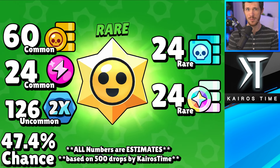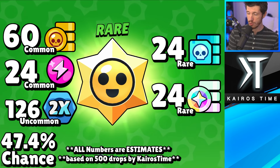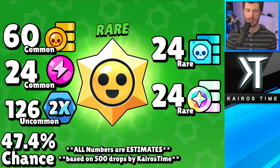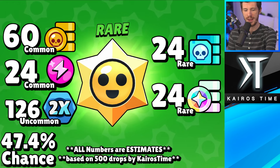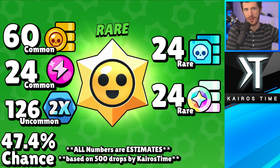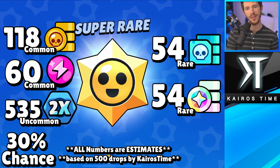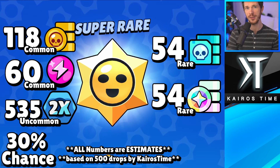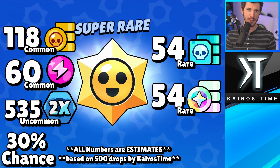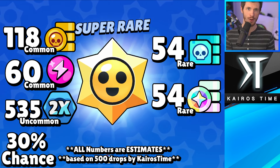There is about a 47.4% chance that the star drops will remain rare. Most of the rare star drops you'll be opening are just going to be upgrade resources — gold, power points, even token doublers, which will give you additional rewards at the end of the brawl pass bonus rewards. There's about a 30% chance of it upgrading to super rare. Super rare drops contain the same stuff as rares, but you'll get more gold and more power points.